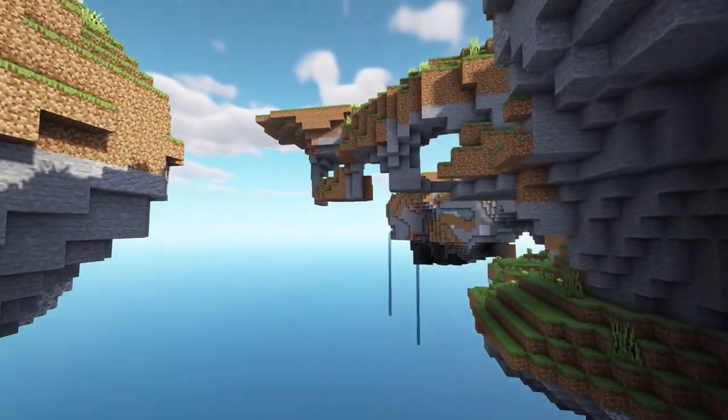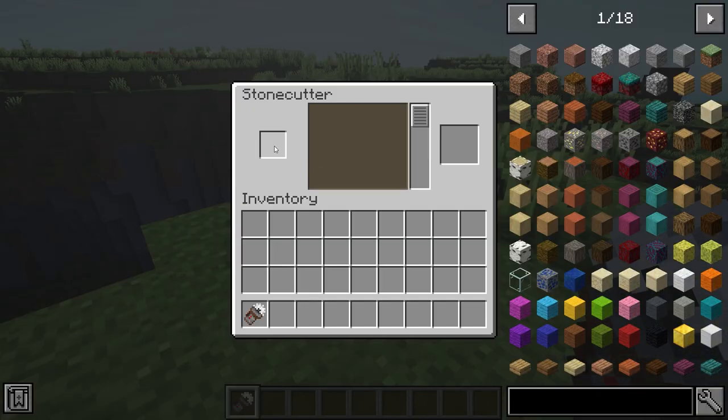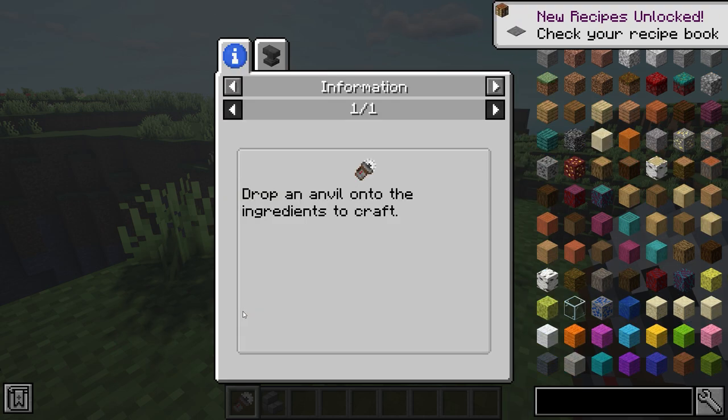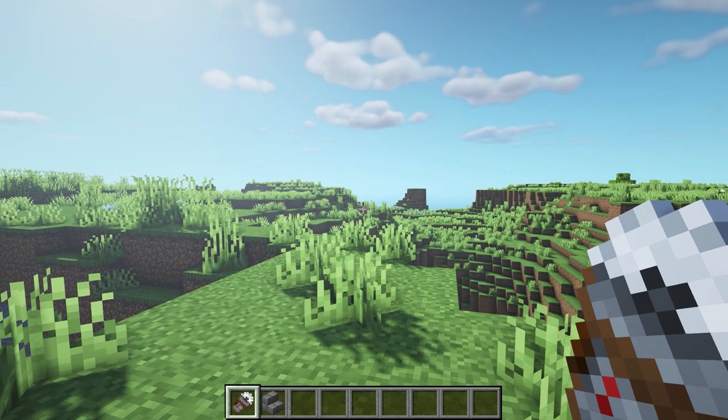This next Minecraft mod is called the Portable Stonecutter and it lets you stonecut blocks portably. Here I'm going to stonecut some stone — you don't need the block. You drop an anvil onto a stonecutter to get this item.